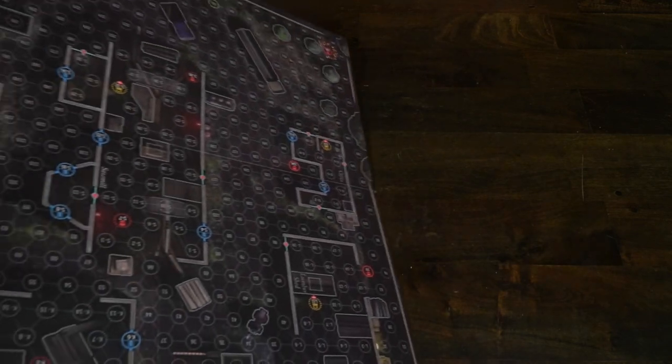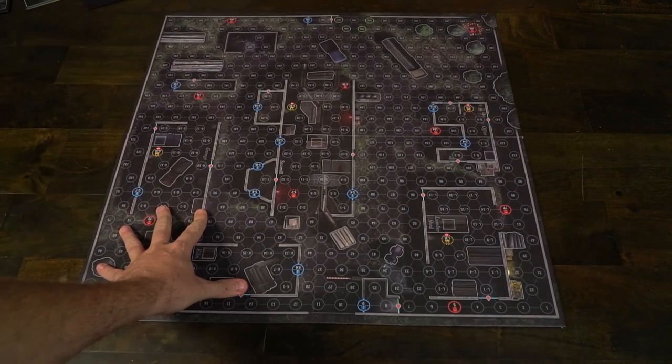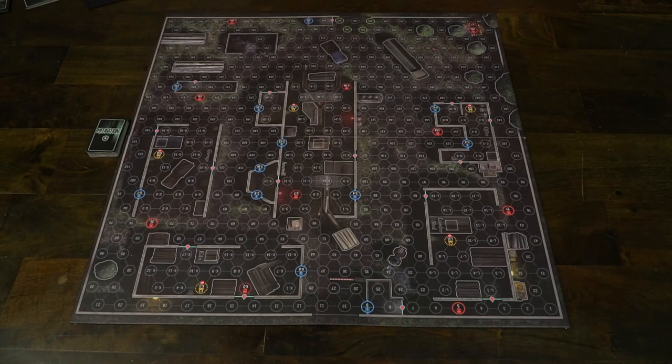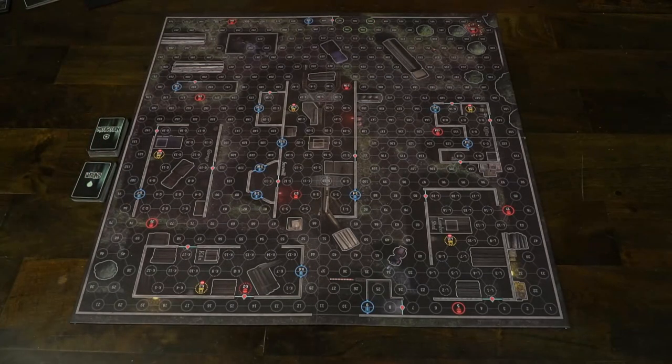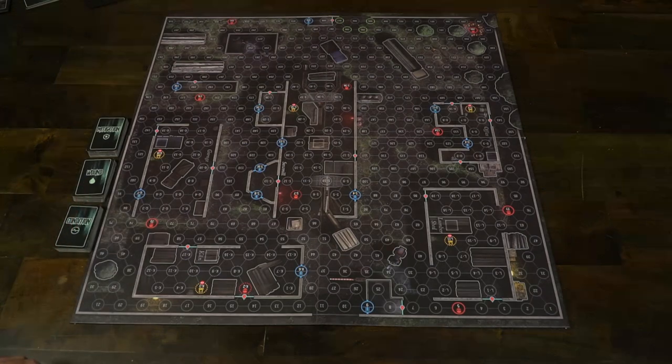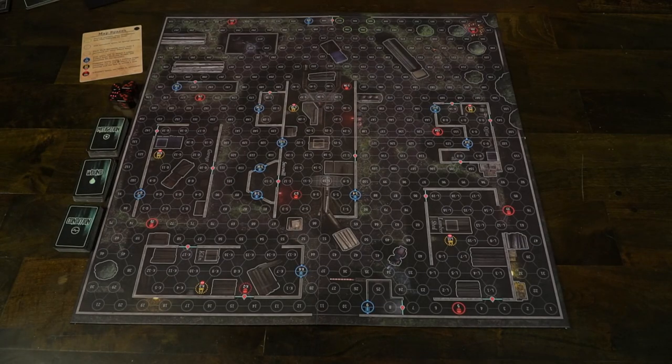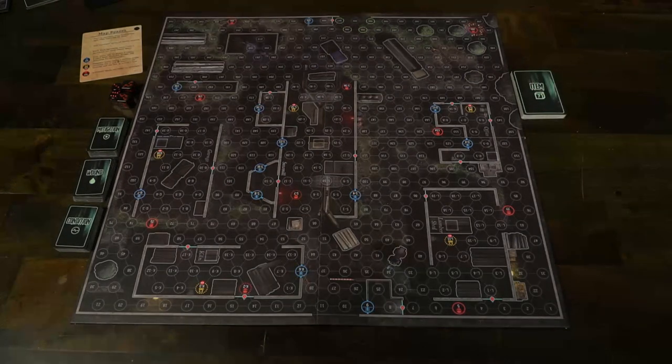The condition deck is doled out by the specific adversary — for example, the Butcher might deal out blindness to a player. There are also event decks and item decks. The event deck is specific to the board, which in this case is the sawmill, and tells you how to set it up. There's a stack of basic events that get more challenging, then a final one that lasts until the end of the game. You also have evidence cards for the sawmill — when you pick up evidence you draw one of those cards and can choose to use it or not.